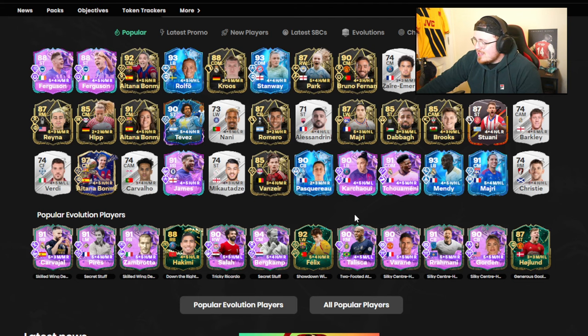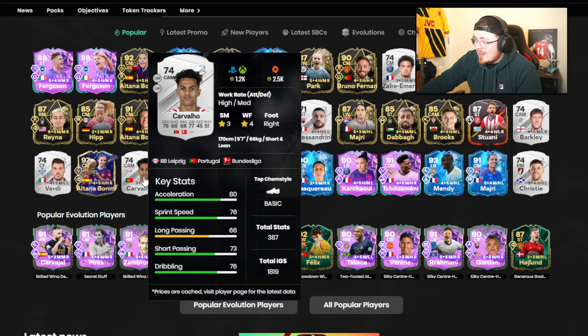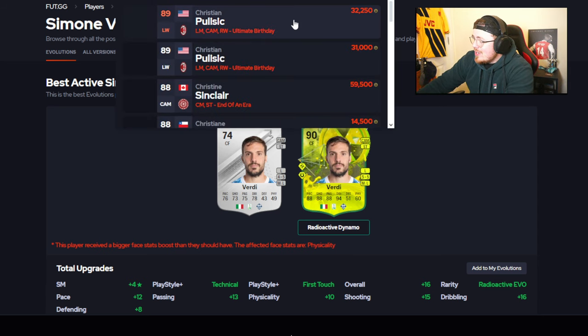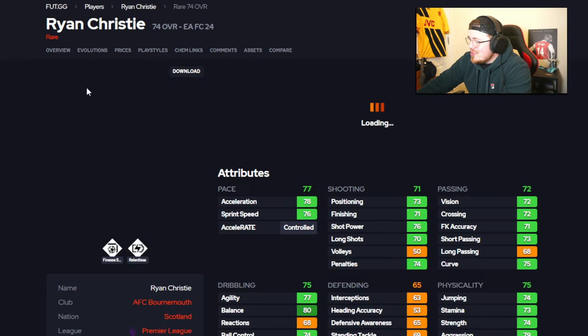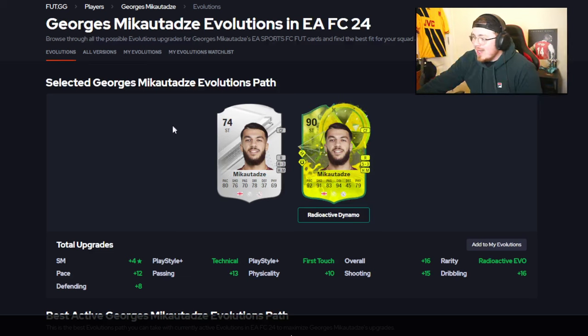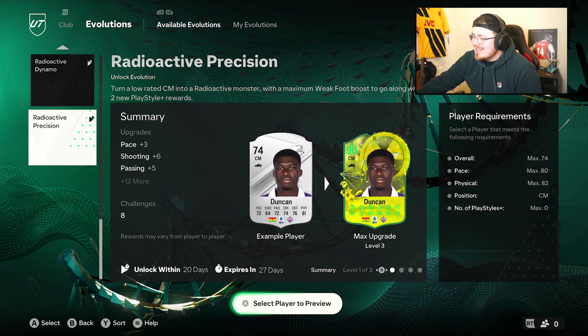Carvalho — touched on him, hasn't actually transferred I believe, you might still be able to get the Leipzig version but I doubt it. Ryan Christy from Bournemouth looks solid honestly — five-star, four-star, high/high. You can almost play him as a box-to-box right mid because the defending isn't bad. In my opinion the standouts have to be Jal Pedro, and this man George Mikhail Dadzi — he looks fantastic on paper, one of the best on paper for sure — and of course Zier Emery.